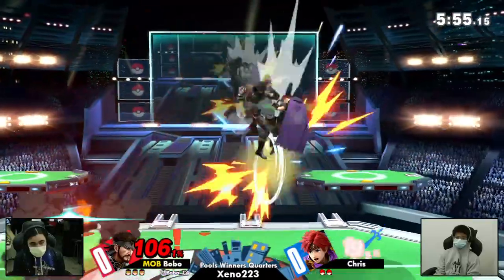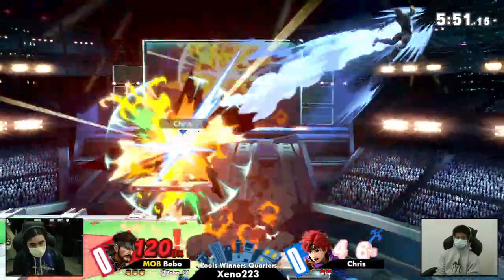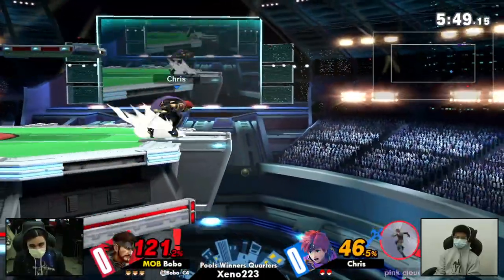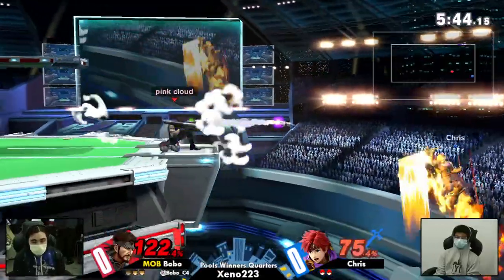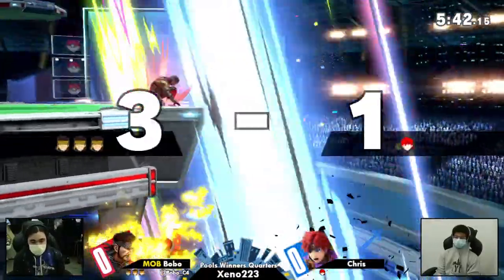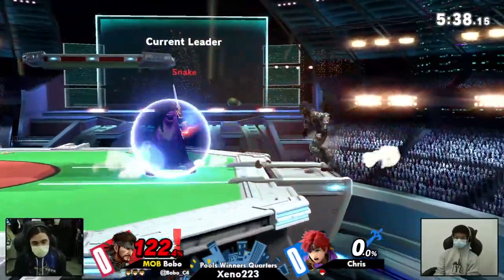He's not letting Chris approach. Now this is where it gets really frustrating against Snake — when Snake has a lead, because not only is he so heavy, he just has so many ways to force you to want to come in and then you get hit for it. And look at that — gimping with the reversal from that jump there.